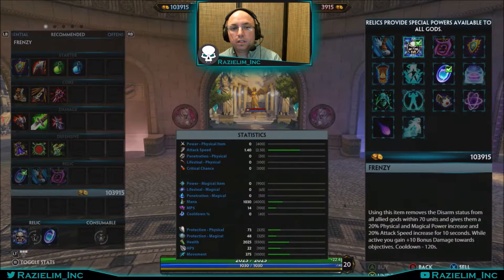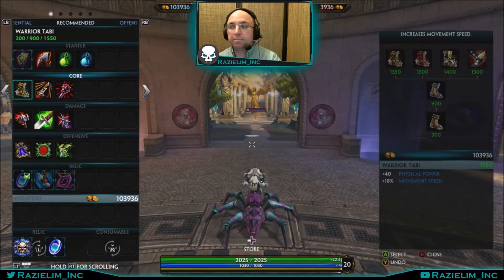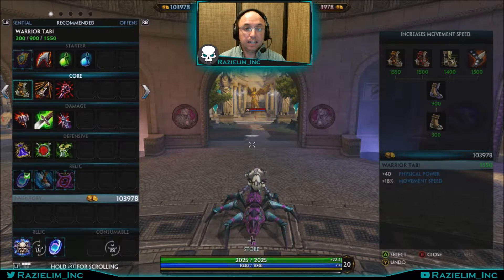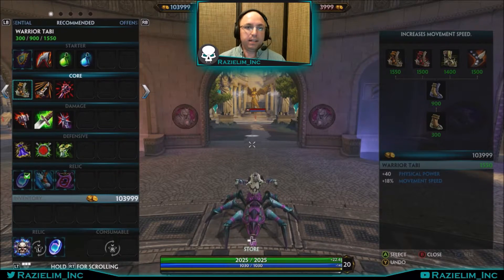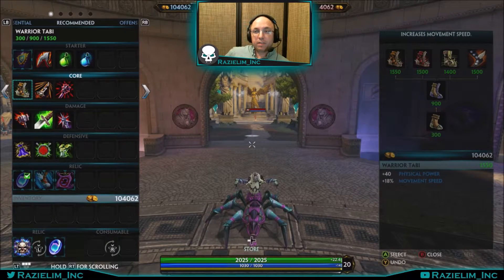Now let's go into her items. I build her a little different than most — I'm going to try to suggest what people usually build, but my build works as well. I did a lot of damage — I went 24-0 in a clash. People usually go Ninja Tabi for the attack speed, but since she has attack speed in her kit already in her 2, I prefer to go Warrior Tabi for that extra physical power and early game damage on her 1.